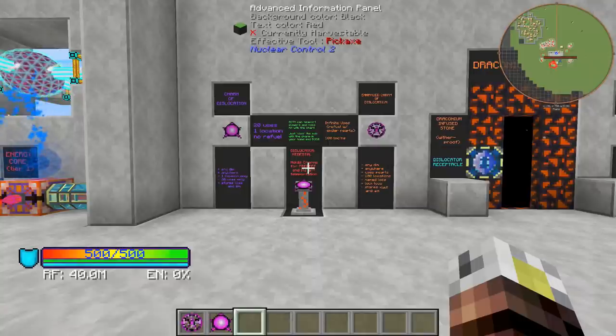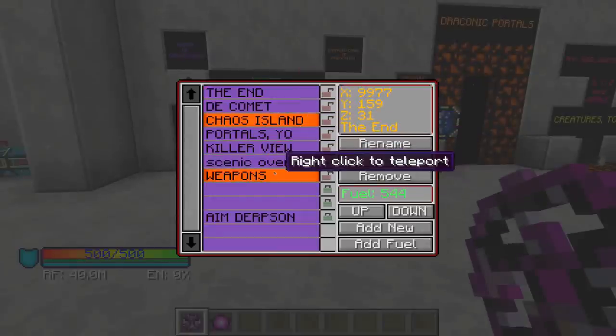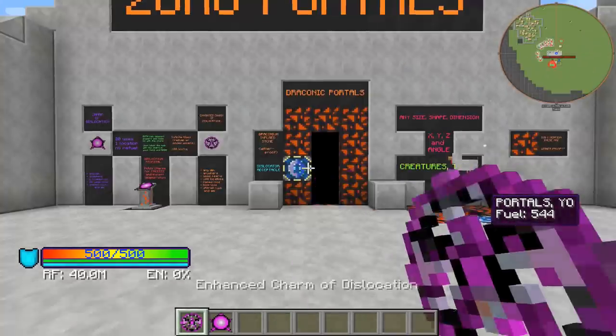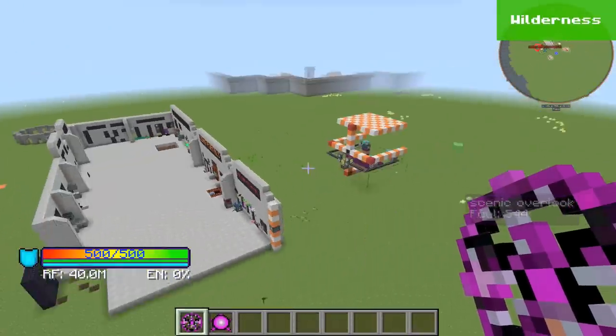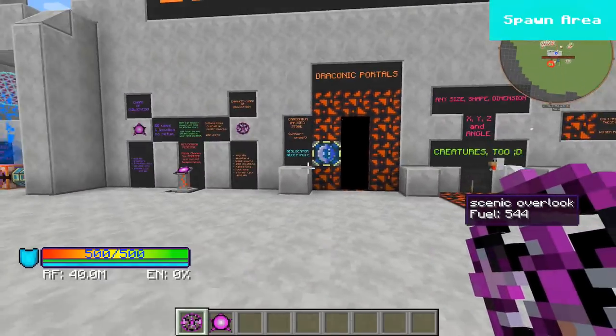The enhanced charm of dislocation has infinite uses — you just need to refuel it with enderpearls. You can actually store 100 locations instead of just one. You can use them like the basic charm anywhere in any dimension. It stores your X, Y, Z and aim. If you shift-click, you can see all the different locations stored. You can go cross-dimension with this. If you left-click, it changes what the default is, so when you right-click with it in your hotbar it takes you to whatever your current default is. Now we're at a scenic overlook and you can see how this is instant — really, really cool. You can keep your default to whatever you want and then simply right-click to teleport to the different locations.